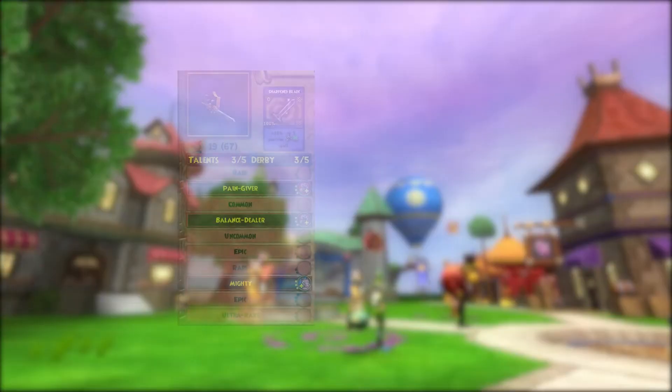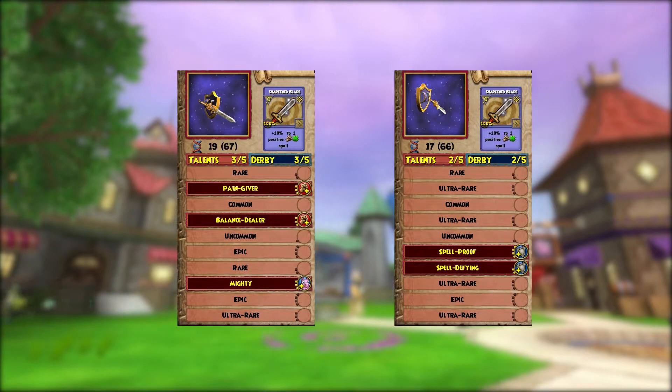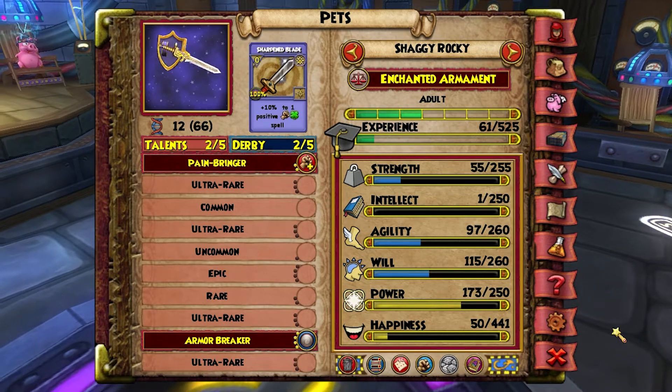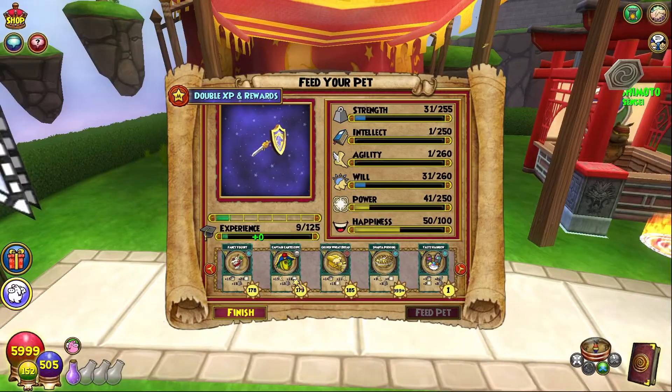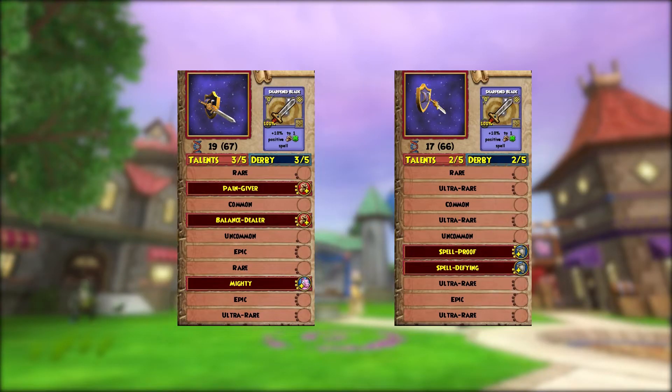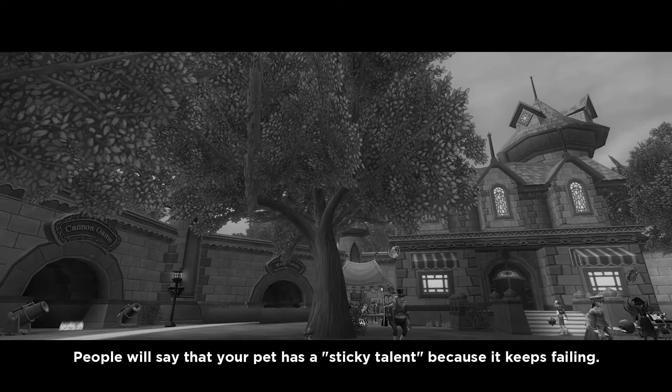You should keep hatching and training until you have two bases with the five talents you want spread between them — it could be ancient and ancient, or ancient and adult; it doesn't matter as long as all five talents you want are manifested between the two. I wouldn't make epic bases since you're just wasting XP at that point — you might as well just train the pet to mega. It's okay for your first base to have no talents you want manifested on the end pet, as long as you keep hatching your adult bases together and training. Once you have your two bases, keep hatching them together, train the baby up to mega, trash it if it fails, and rehatch your bases until your pet succeeds at mega.